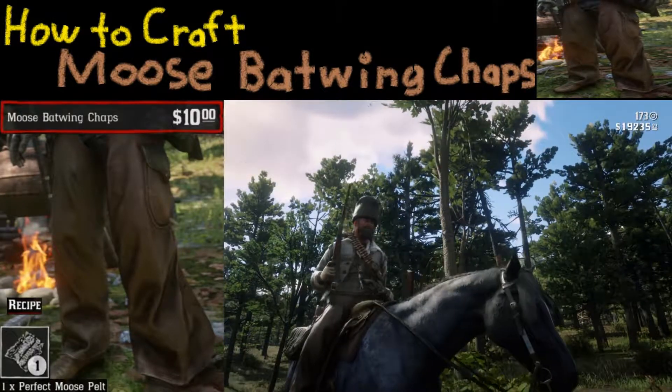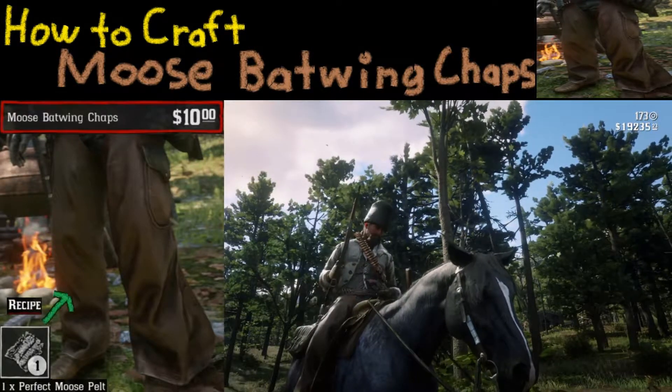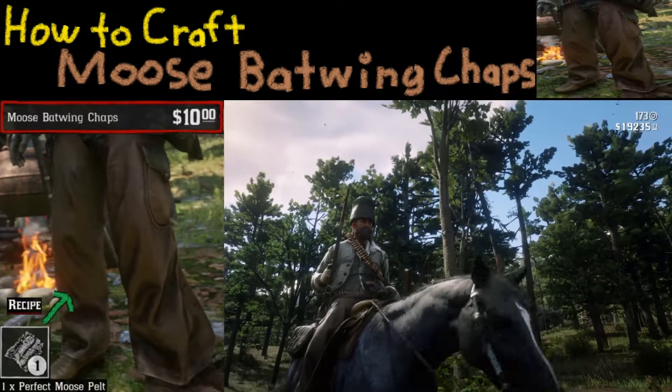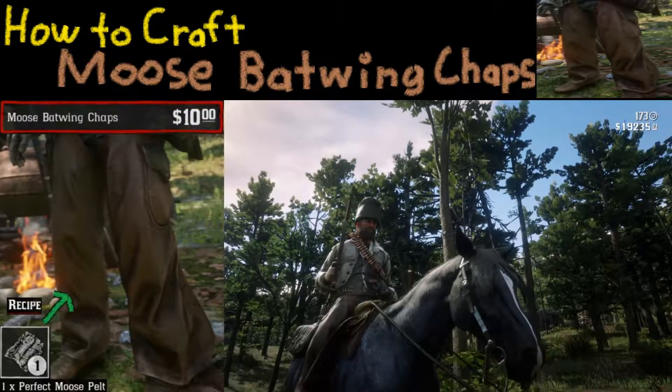You're going to need a couple things for this. First off, you're going to need a perfect moose pelt — we're going to take a look at how to find that in just a second. Secondly, you're going to need 10 bucks, so make sure you have at least 10 bucks on you.